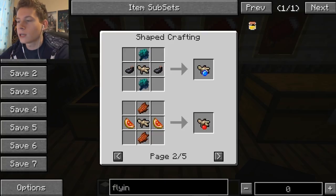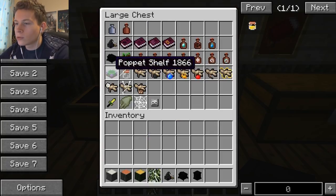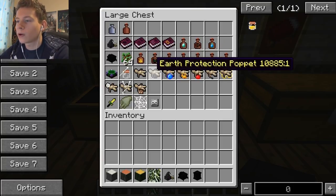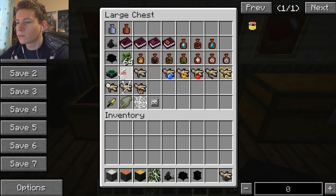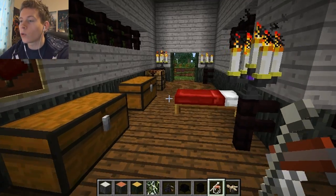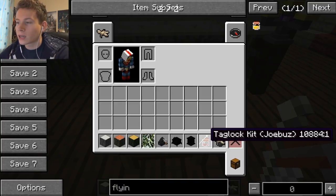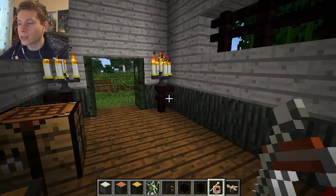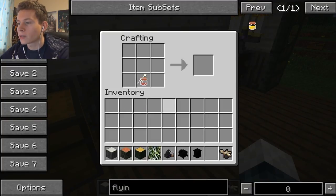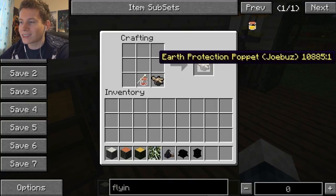There's all kinds of recipes, all on the forums. You craft yourself a taglock kit, which is a bone needle and a glass bottle. Use the taglock kit and once you've slept in a bed — say that's Cody's bed — right-click on the bed with the taglock kit and it says 'Joe Buzz.' Now it's got my DNA in it, and in a crafting table you put that next to the puppet to give it the name.